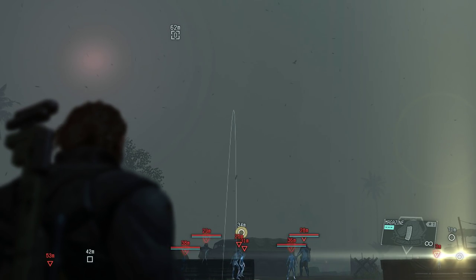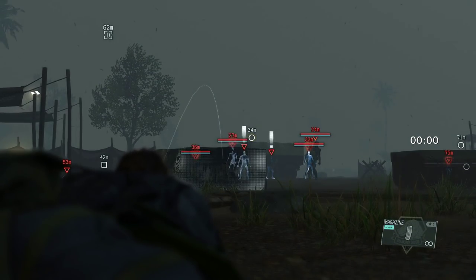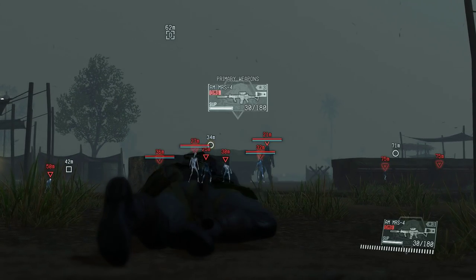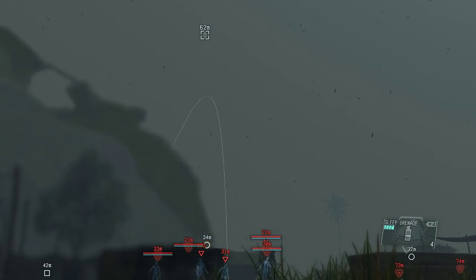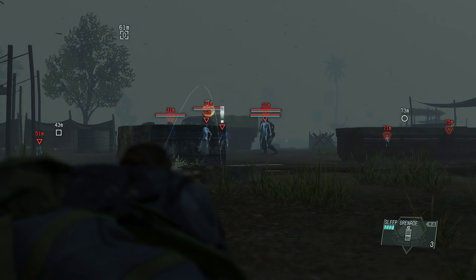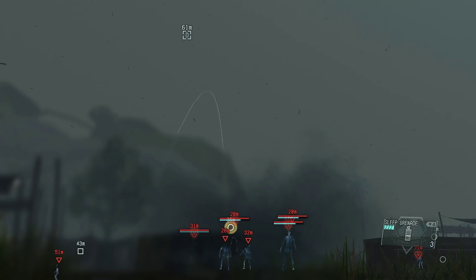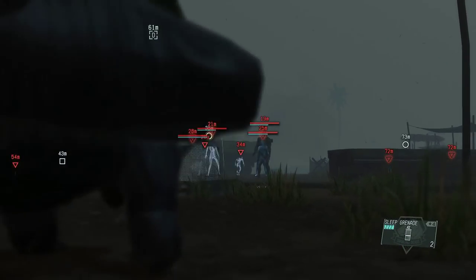Unfortunately, in this mission if you fire at the Skulls — even with a tranquilizer gun or a gun with a silencer — they will still enter alert mode and manage to spot you. That's why I am going to use sleep grenades. I'm starting by throwing a few empty magazines to make sure all the Skulls get close together. They will be lured by the sound, and then we just keep throwing sleep grenades until that depletes their stamina. One sleep grenade does a pretty good job, but we need to throw a few more — unfortunately there is a Skull that is lagging behind.